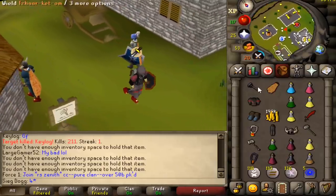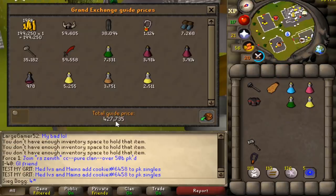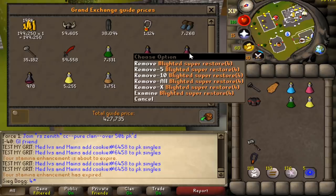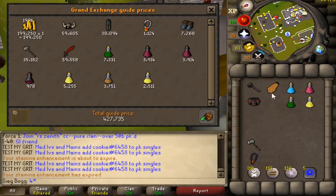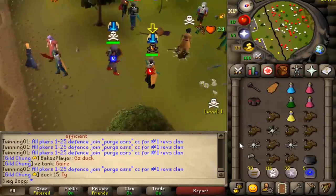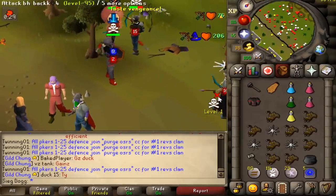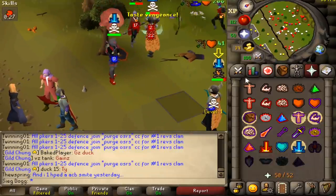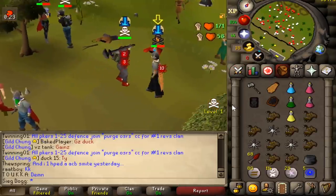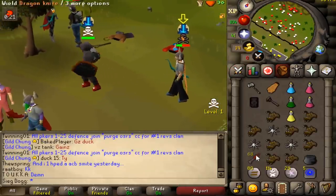The blighted super restores are 3.9k and these ones are 12k — holy crap, I need to be using these blighted things, they're so much cheaper. Oh, chanced in there — stupid fire kick.